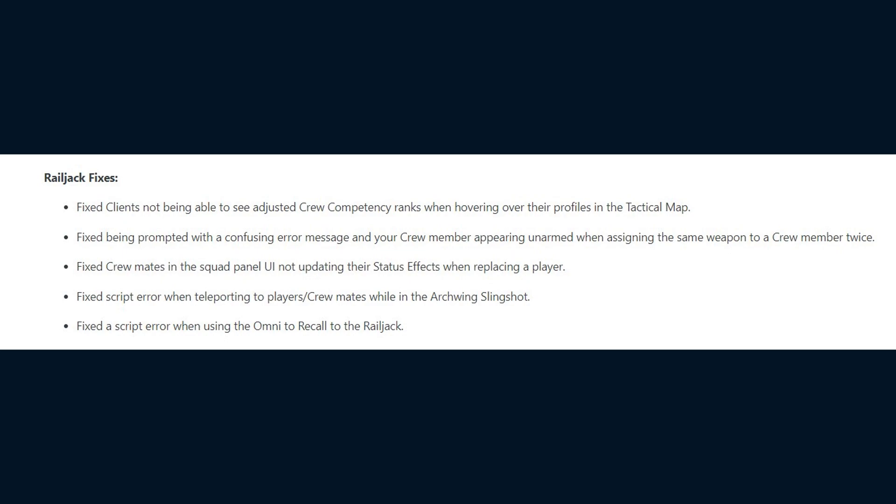Crewmates in the squad panel UI not updating their status effects when replacing a player. A script error when teleporting to players and crewmates while in an Archwing slingshot. And they fix a script error when using the Omni tool to recall to the Railjack.